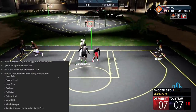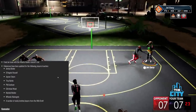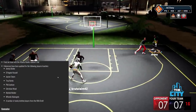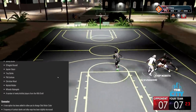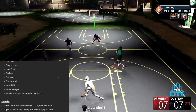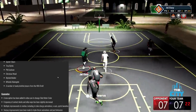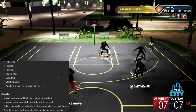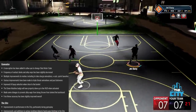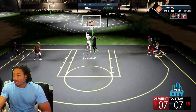Improved hair physics on female dancers. Fixed an issue with the Atlanta Hawks mascot's tail — I didn't even know Harry the Hawk had an issue with his tail. Likenesses that have been updated: Jimmy Butler, D'Angelo Russell, Jayson Tatum, Trey Burke, Phil Jackson — Phil Jackson is in the game, he's an executive now. Kristin Wood, Michael Muddler, and a number of other newly drafted players. They probably waited until after the draft to do this stuff, and that actually makes a lot of sense.